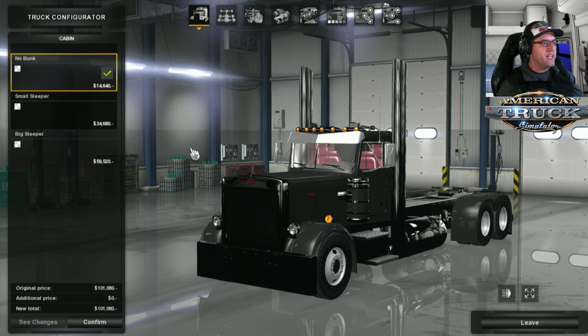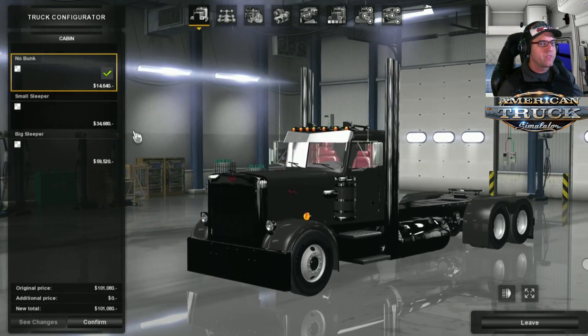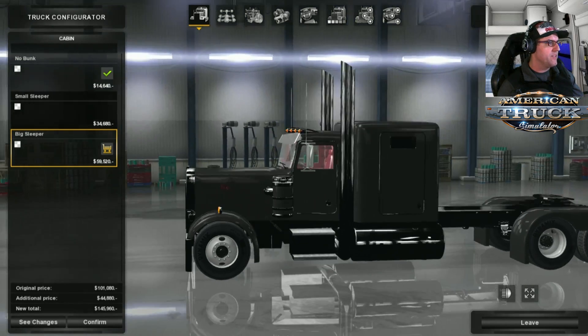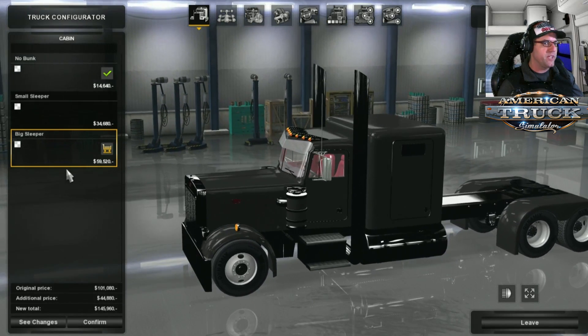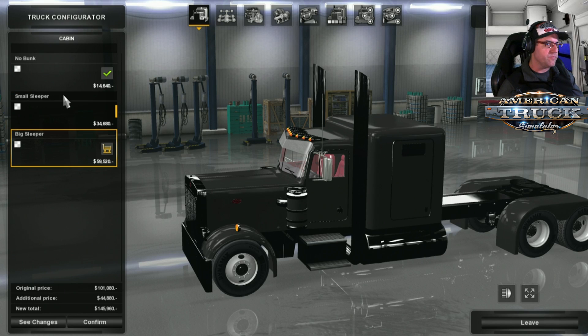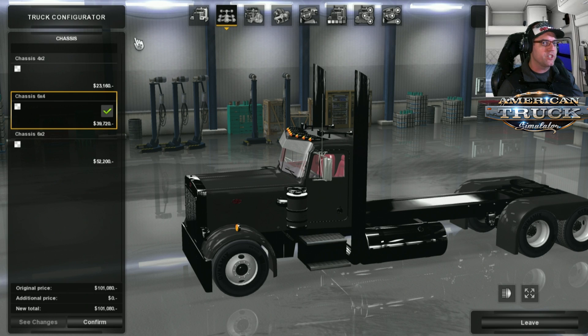Here is the first one - that's the actual day cab. For the cabin, there is a small sleeper and then a bigger sleeper. Then we have it with the chassis, so you can see there. I think that looks quite nice, I like that. Now we go over to the cabins there, then we go over to the chassis.